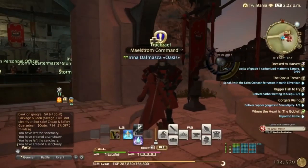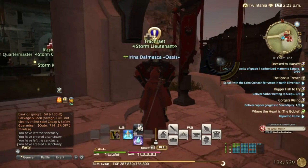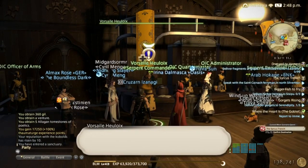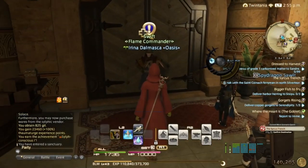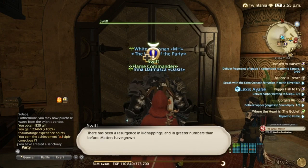Next is the Kobold Beast Tribe — you need to be level 42 and have done the level 42 main scenario quests, and you can unlock it in Limsa Lominsa. Next is the Sylph Beast Tribe — you need to have completed level 42 main scenario quests and unlock it in the Twin Adders, Gridania Grand Company. They sell Velveteens, which is really good so you don't have to farm Dhalmel stuff. Next is the Amajina Beast Tribe — they sell steel ingots, mithril ingots and so on, and you get it from Swift in the Ul'dah Grand Company; you need to be level 43 and have completed level 43 story quests.